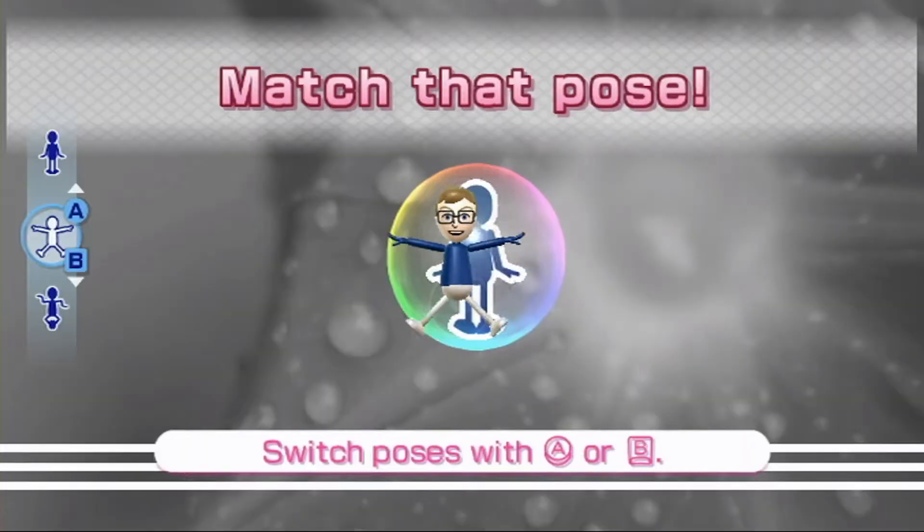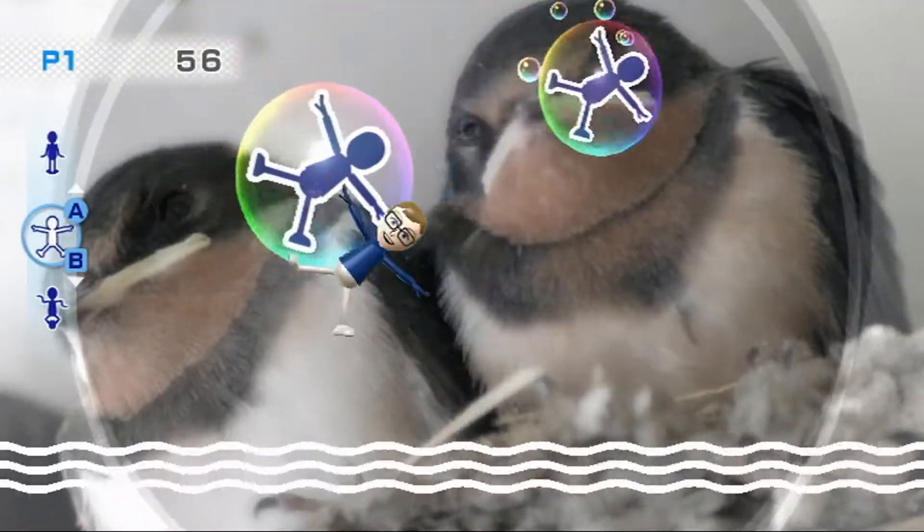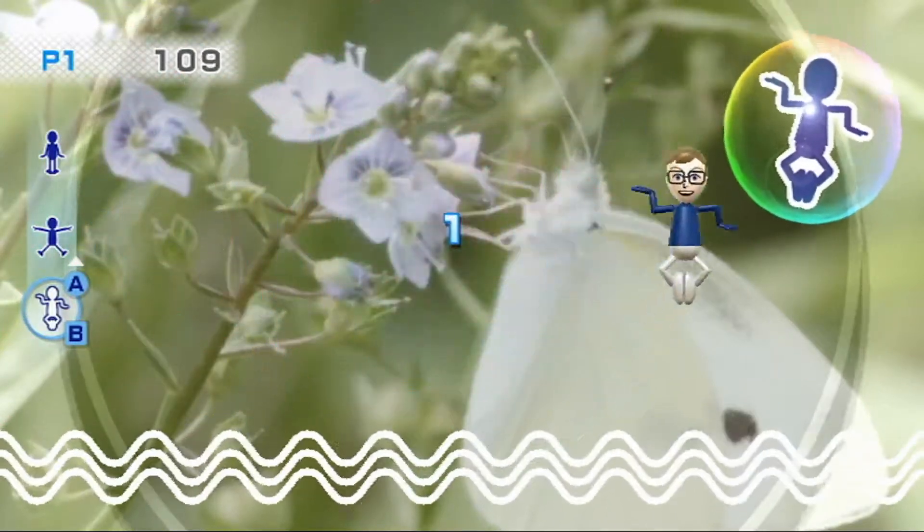Next up, Pose Me. You just use the A and B buttons to change your Mii's pose to fit certain bubble silhouettes for a few rounds. The background changes and the poses get harder each stage.